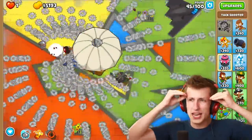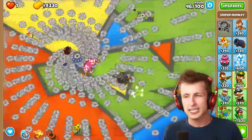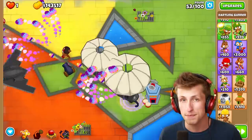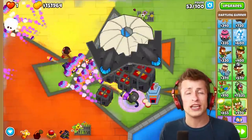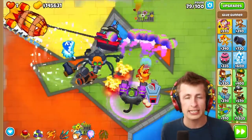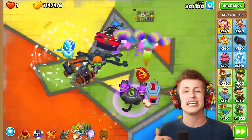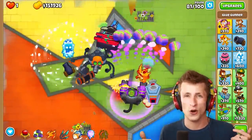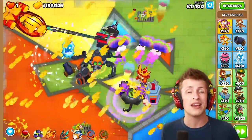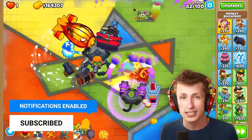It becomes absolutely bonkers, and the damage is kind of infinite. The more you keep pushing the button, the more blades come out and the stronger it gets. It applies to every tower that has an ability — you can have infinite Gluestorm, the Ice Monkey freezing constantly, or Gwendolyn constantly throwing firebombs. Any ability is infinite. It's one of the newer mods we have. Links will be in the description below so you guys can check out all the awesome mods from today's video.